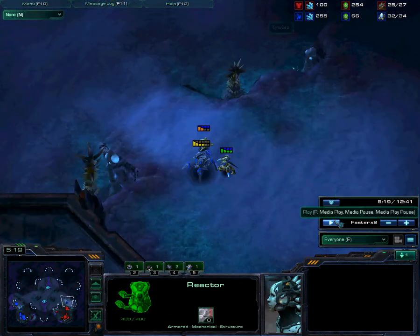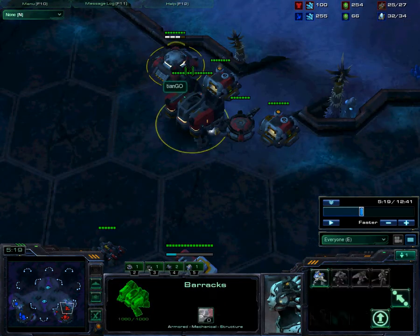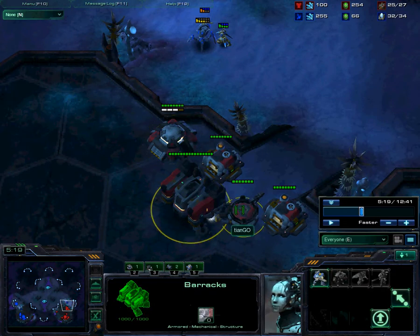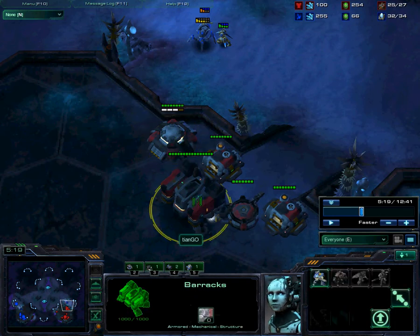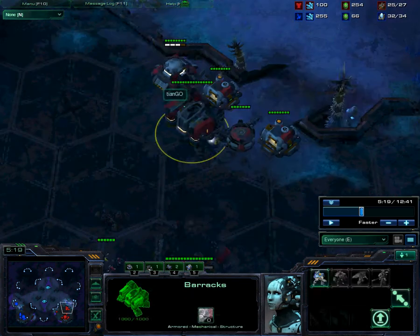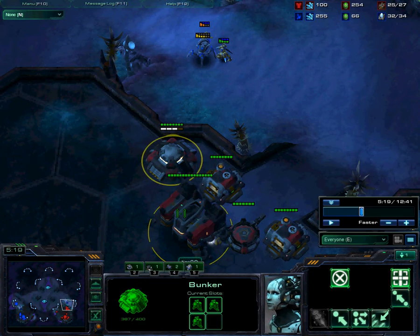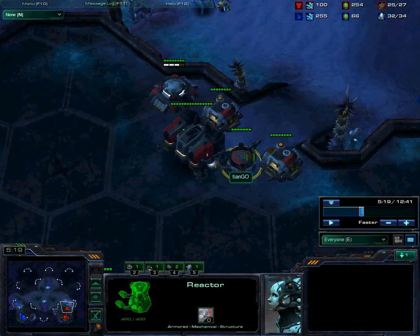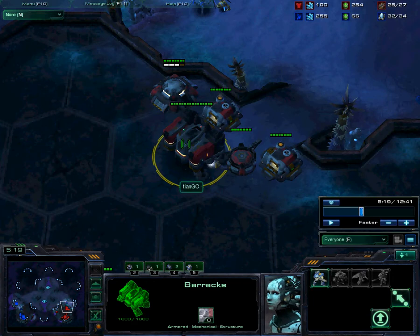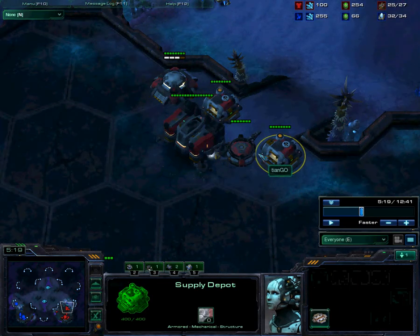So I scout up the ramp. I'll just pause for a second to explain what I see here. I see that he's got a reactor building and a bunker going. What this says is 1-1-1. The reason the 1-1-1 gets this reactor and bunker is because it's not going to be producing that many Marines early on, or any Marauders, so it's very vulnerable to things like the four-gate, which is why you need a bunker to defend. You need something to keep your Marines in. The reactor is so you can pump out a lot of Marines to go along with your Siege Tanks and Banshees, and Marines are just plain good.